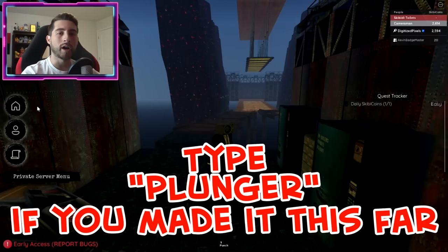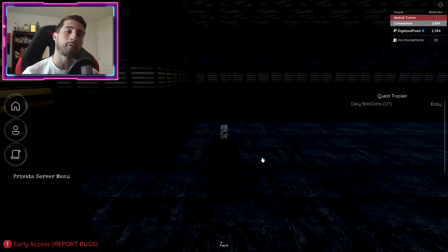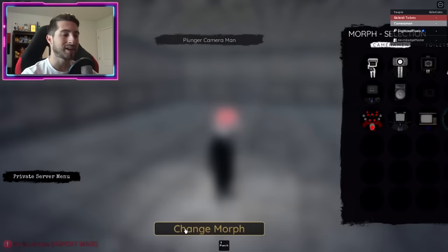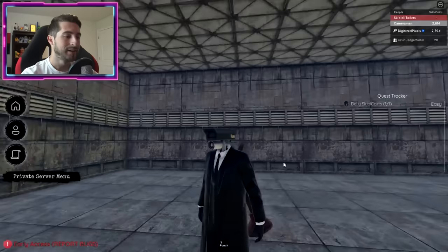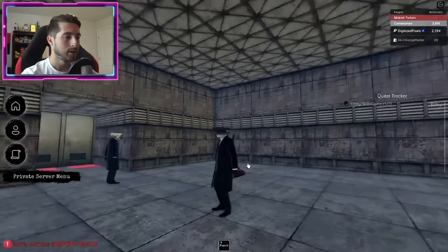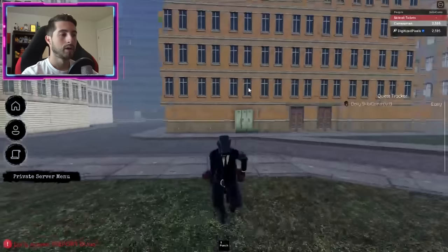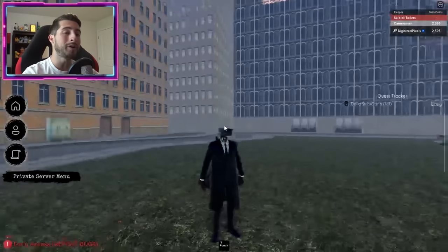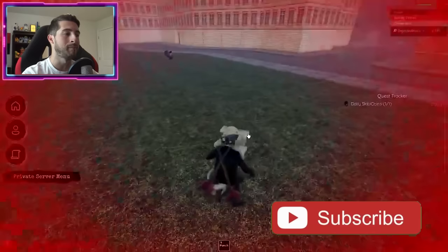If you want to check out the badge morph or the quest morph, go ahead and just teleport back to the hub - it will bring your friend with you, so make sure they are ready to leave. Let's check out the plunger cameraman morph. I can't use the plungers - what's the point of being plunger man if I can't use my plungers? I really wanted to plunge the toilet. If you enjoyed, leave a like, subscribe down below, and join the badge hunting squad. Use code 'Digi' whenever you buy Robux or premium - as always, stay awesome, stay cool, and good luck badge hunting!